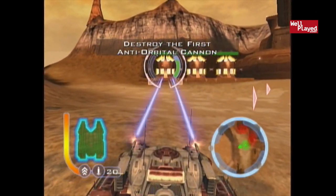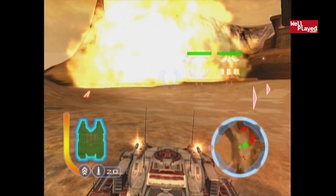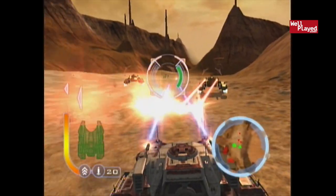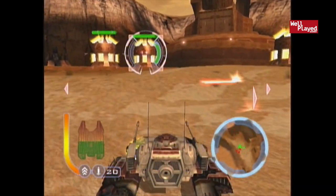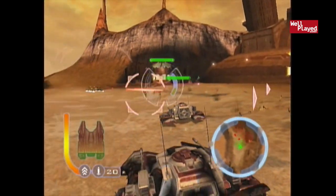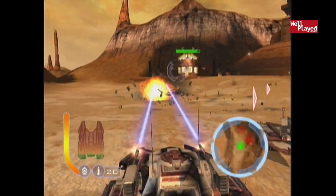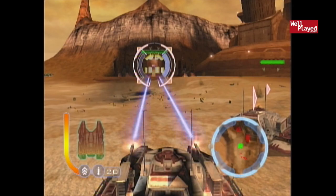Looks like we've got to destroy these — I don't know if they're like power or anti-orbital cannons. Oh, I'm getting shot up from somewhere. There are some more enemy tanks that have just sort of entered. Wait, are those our tanks shooting? No — those are not our tanks. Those are like enemy tanks. There's two more coming; I can see them at the top left corner. I didn't even realize those weren't our tanks, seriously.